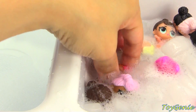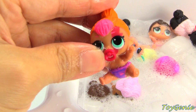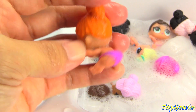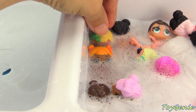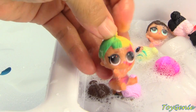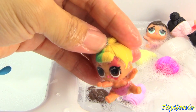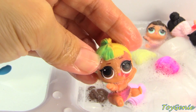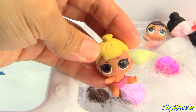Let's get Neon next. Here is the lightning bolt over her eye, and you can see that her diaper turns purple. Change her back. Here is little Sis Swing and she has the same lightning bolt, plus her hair changes color — half of it does. And her diaper turns gray. Back to normal.